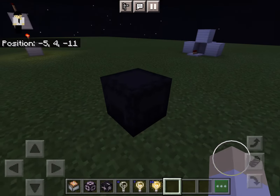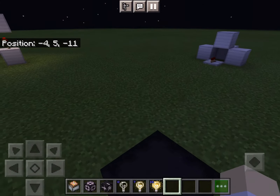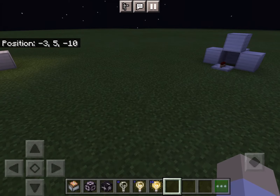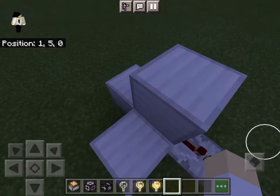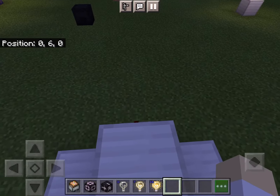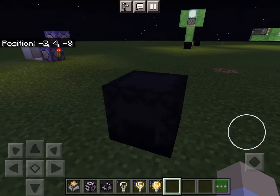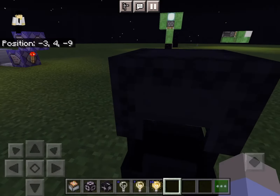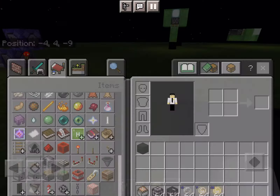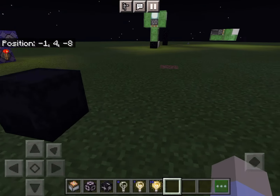Let's start off with the command block minecart. As always, the links for the Minecraft game PDF pages are going to be linked in the description. If you want to check them, you can just go into the description and click on them.